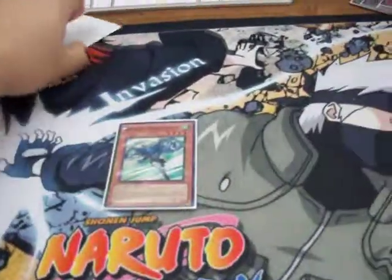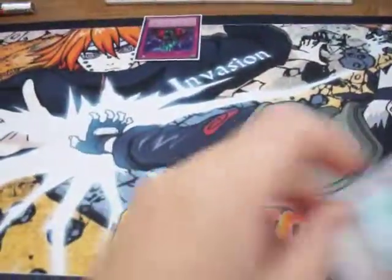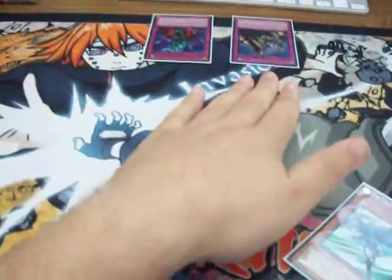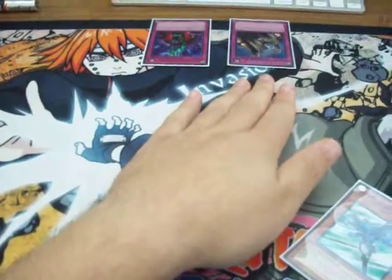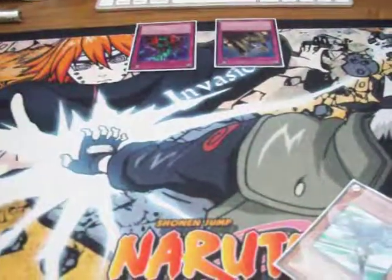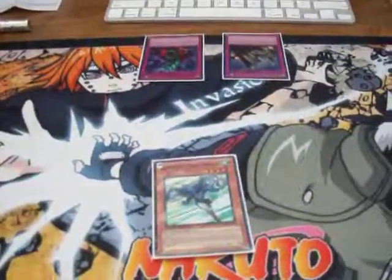Now that Stratos is summoned, they can flip Bottomless Trap Hole, banishing Stratos. What a lot of people don't realize is that they can flip both cards — Solemn Judgment and Bottomless — because Solemn is technically activated before the summon happens, while Bottomless is activated upon the resolution of the summon. Anyway, that's been Michael from EAK Crew Productions. I hope you enjoyed the video and I'll see you guys later.